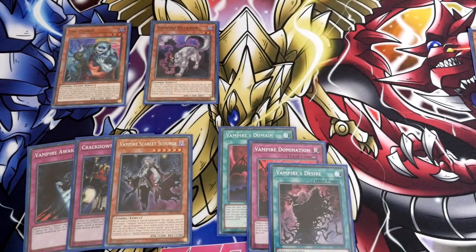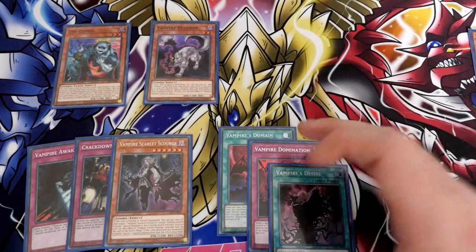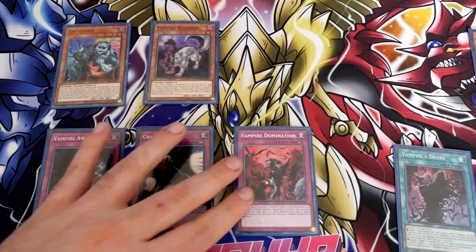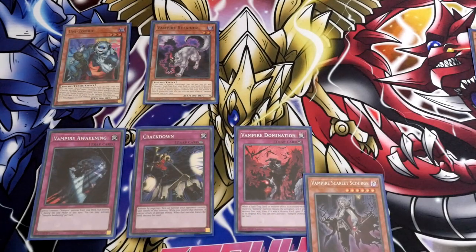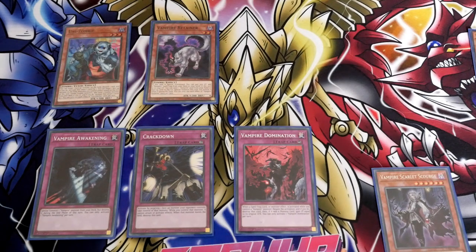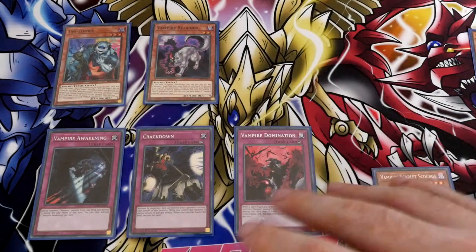Unless you've got the ability to bump its level with Unizombie, only making it a level 3, it's going to make it a lot more difficult to overlay it and maintain it from being banished. Depending on what you want to choose here, you can go with Domination, and then you're pretty much sitting on Crackdown, Awakening, and Domination — so three forms of disruption. You'd still keep the Scourge in your hand. Domination negates a spell, trap, or monster effect; Crackdown will steal one of your opponent's monsters; and the Awakening will allow you to bring out a Vampire Monster from your deck. Familiar would then go to the Graveyard during the End Phase, and you can use Familiar's effect in the Graveyard to send a Vampire card to bring it back — or you can bring out another Retainer, meaning you'll get another spell search during the next turn.